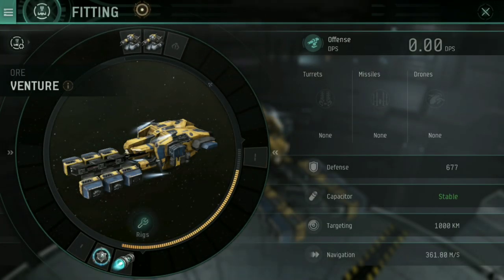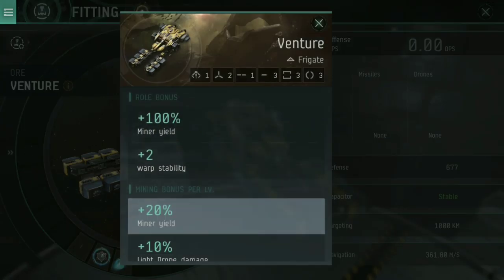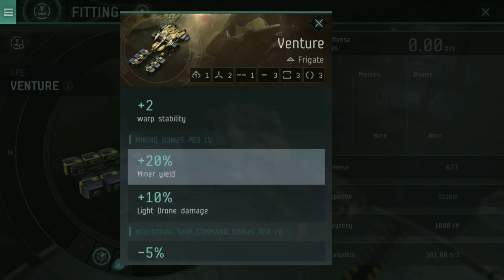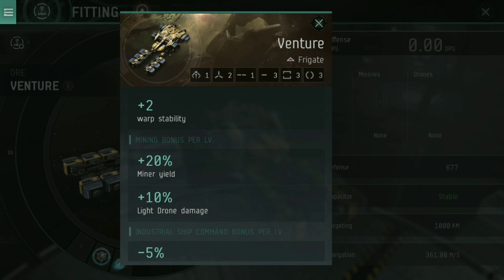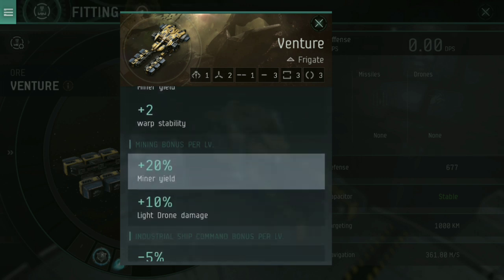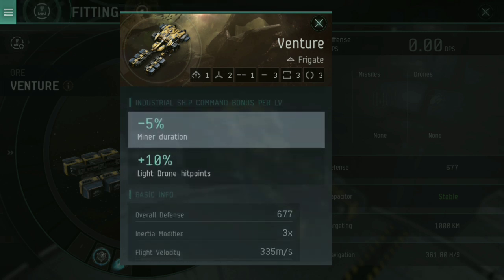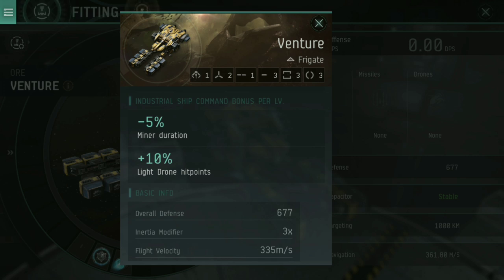Let's talk about fitting your Venture 3 — let's jump into the fitting menu. A standard Venture 1 gives an additional 100% miner yield plus 20% miner yield for each point you have in Mining. That means 100% bonus for the ship, 50% bonus for Mining at level 5, and then 20% per level — 20 times 5 is another 100% — so that's 150% extra miner yield. The reason we get Industrial Ship Command up is for the bonus at the bottom: each level gives a 5% reduction to miner duration, meaning at level 5 you have 25% faster lasers.